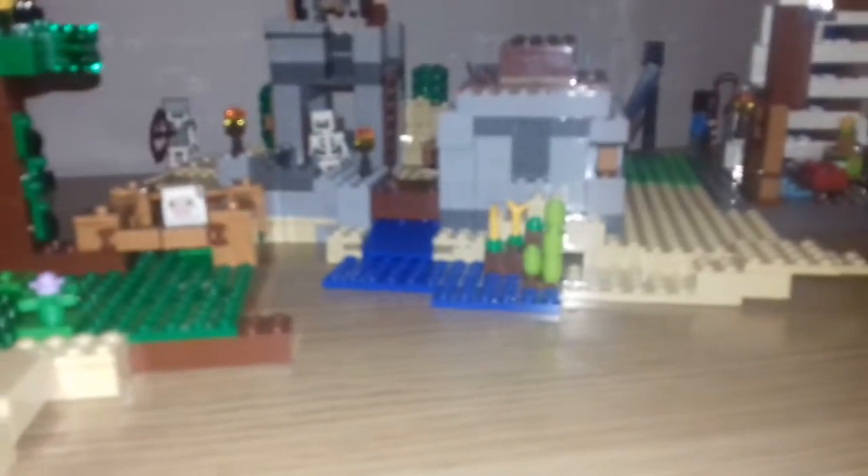Over here is the enderman with a dirt block and Steve with a fishing rod. It's also got an apple tree like from the fortress. That's all the LEGO sets — we've also got pink flowers from the jungle stuff, and a secret hidden water bucket and fire. Lots of secrets on this LEGO set.